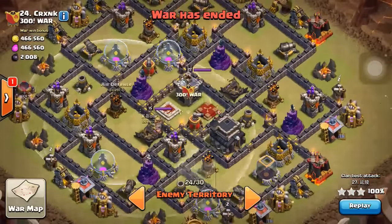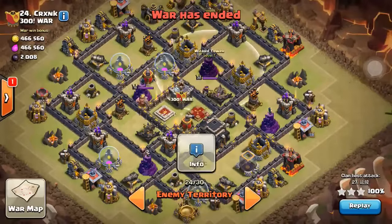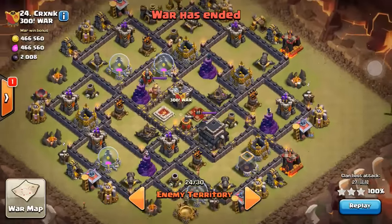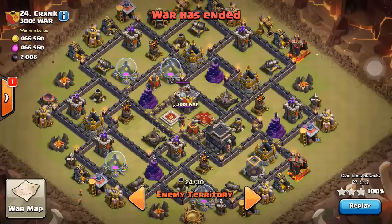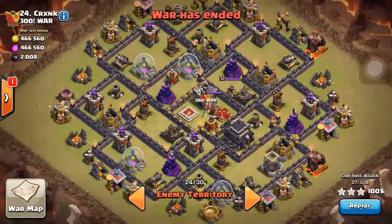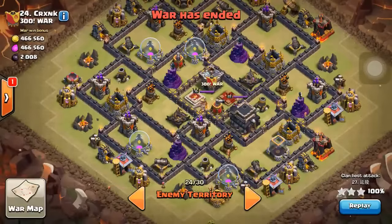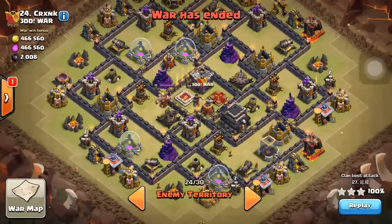I can tell the giant bomb is between the air defense and X-Bow, and maybe next to the wizard tower — but that has a lower chance. So far, you can only guess the giant bombs in those two places. This base design is pretty easy to 3-star with gold hog riders. If I were the attacker, I would definitely attack from the 8 o'clock side or the 5 o'clock side, but my best spot is 7 o'clock.